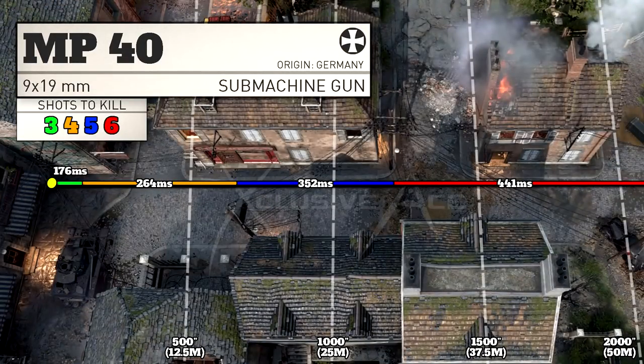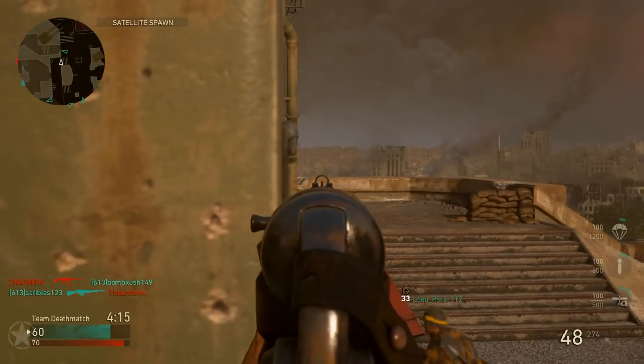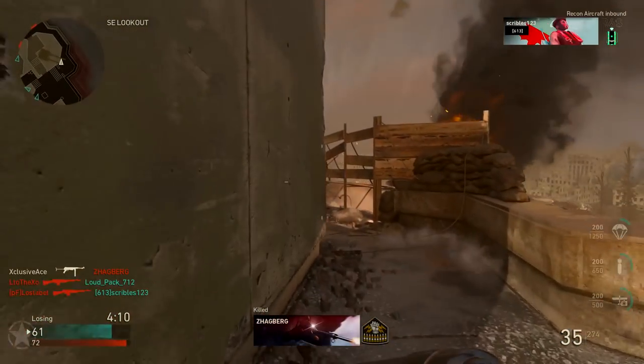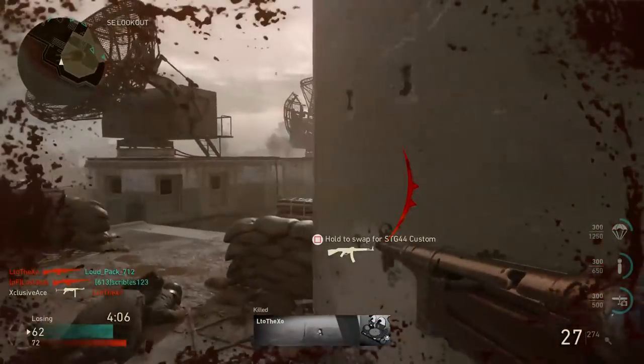Moving on to our ranges, as you can see here that three shot kill range where it has an amazing time to kill is very short with the MP40 — it's only 100 inches or two and a half meters. So on paper if you're just looking at the damage values this looks incredibly powerful, but then you realize that three shot kill range only comes into effect if you're practically touching the enemy player.